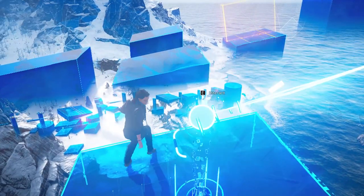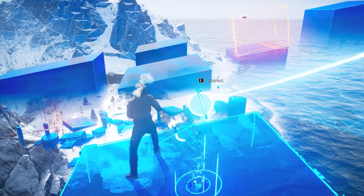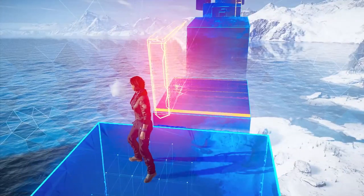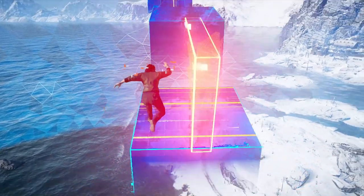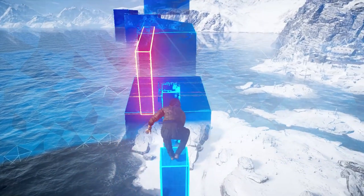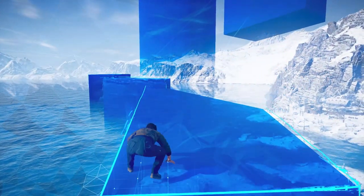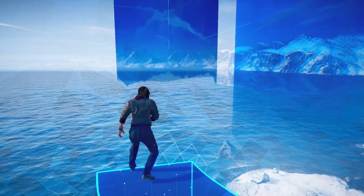You don't want to be like me and get to the top there and realize you have to come all the way back down to point this laser in the right place. So make sure you point it at that block up in the sky because you need it to get across - it's really annoying to come all the way back down just to do that, which is what I had to do the first time. Then jump up here, it's quite easy. Jump here, here. Make sure you wait for this rectangle obstacle to go across - make sure it's not in the middle because it will catch you even if just your hand or elbow hits it. Make sure it's fully to the side before you run past it.